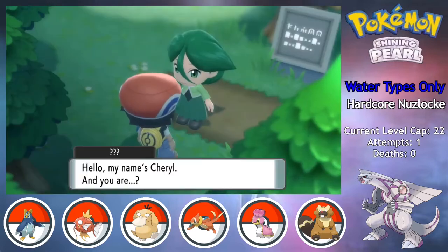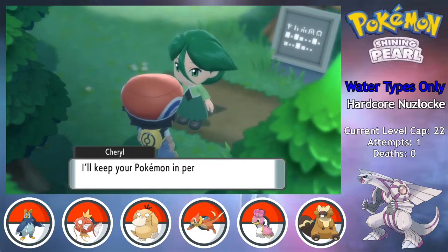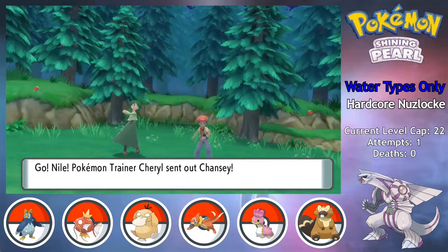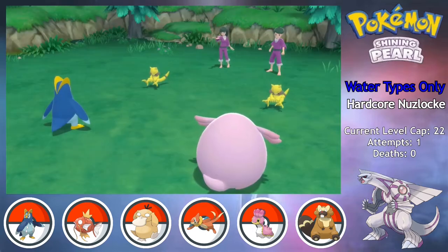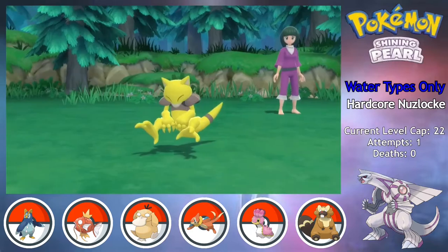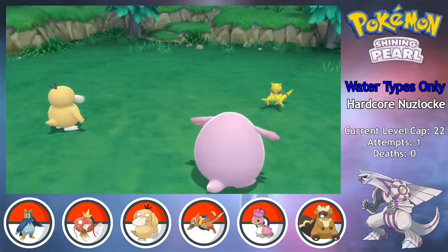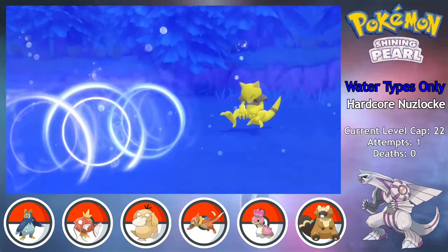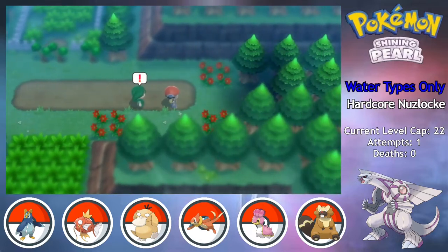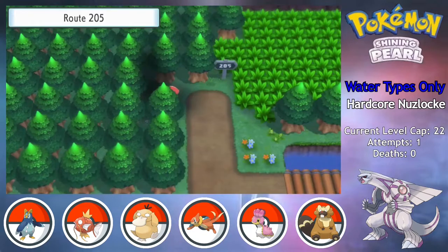Eterna Forest is the next area, and I thought it would be a nice leisurely stroll with Cheryl as she heals up my Pokemon after each fight, but then I ran into these two Psychics with Abra. As I was reminiscing about the other Abra trainers who had Charge Beam, they both hit me with super effective Energy Ball. I was able to take out one of the Abra on turn one with Bubble Beam, but then I had to switch through my team until the other Abra used Energy Ball on Chansey and got confused by a Sweet Kiss, giving me the opportunity to take it out. The rest of the forest was the cakewalk I expected, but I can't wait for some evolutions and dual typings to help me deal with these pesky Abra trainers.